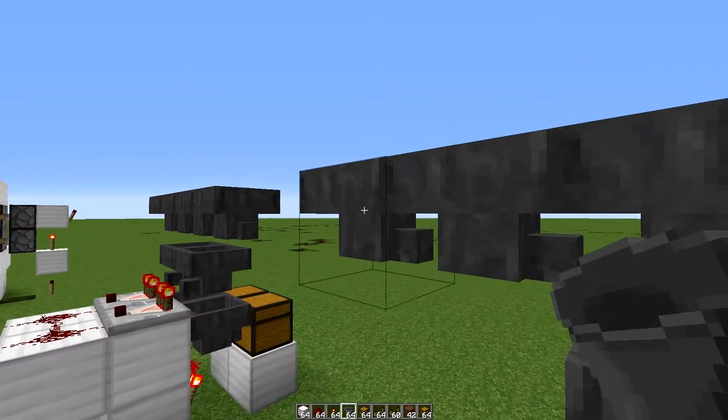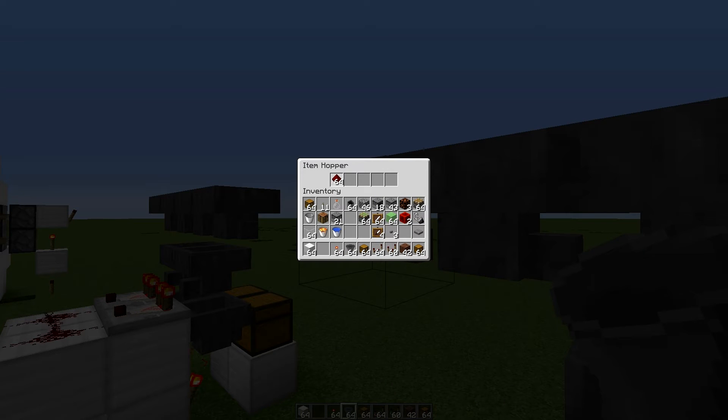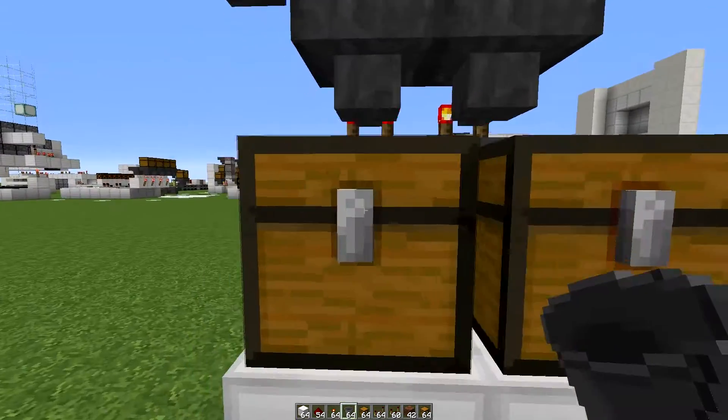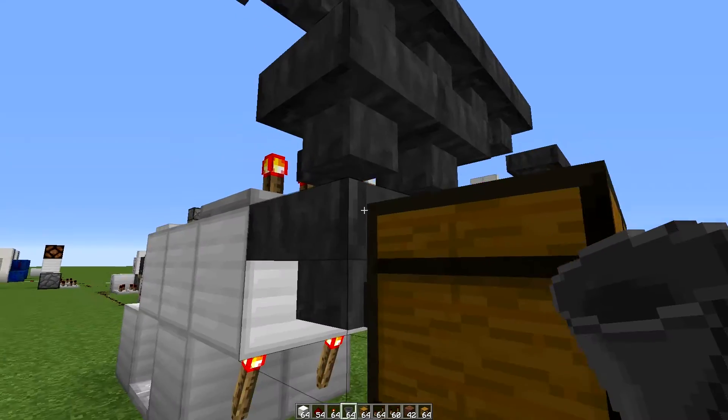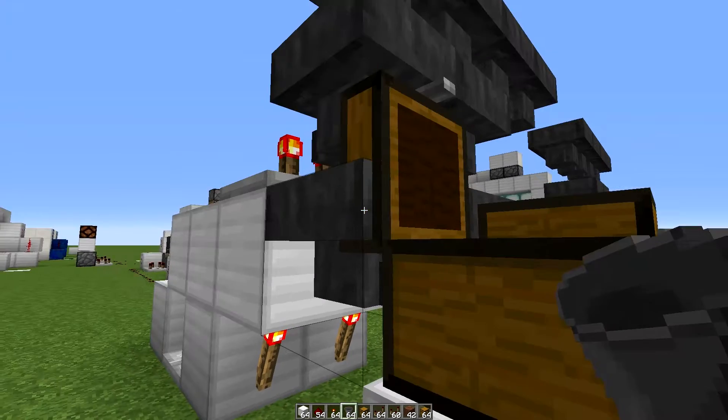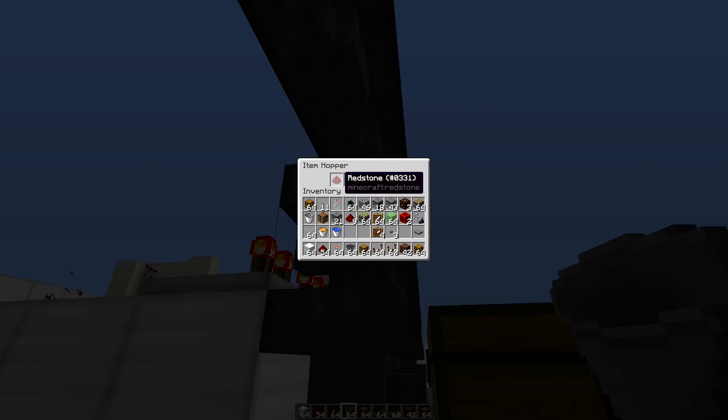So I will demonstrate. We'll just chuck some redstone in here, like so. It's going to pass through. And down it goes. You can see up top here, we're still only holding one instead of 41.